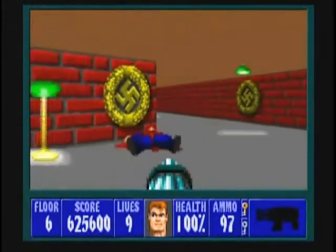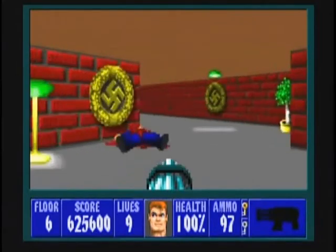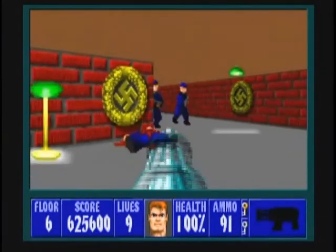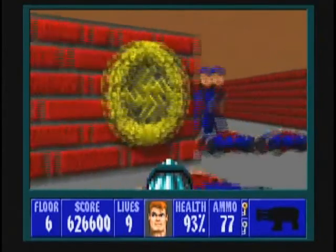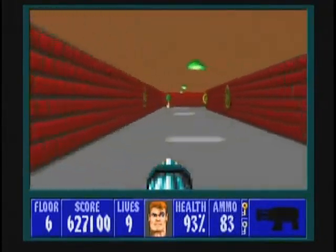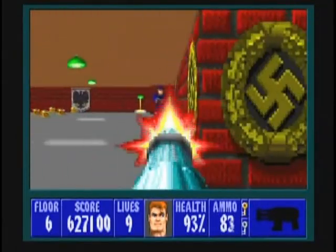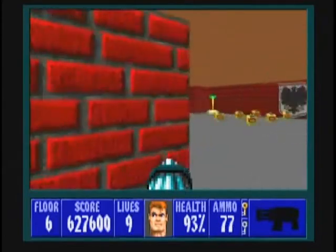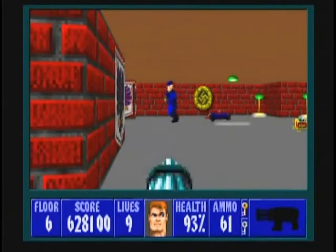Deal with this first SS, then take position around this corner as a hold point and wait for the three SS officers to come for you. If they would come one at a time, that would be wonderful, but they didn't. You can take care of the rest of the enemies in this map one at a time. Peek around this corner — peek-a-boo, I see you!